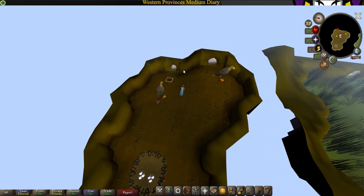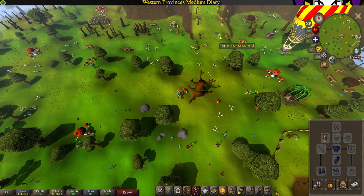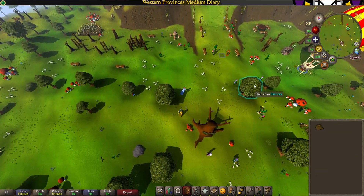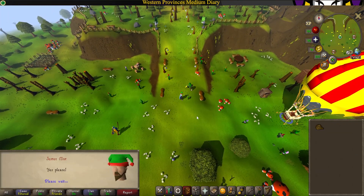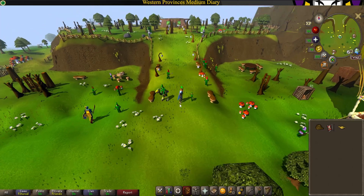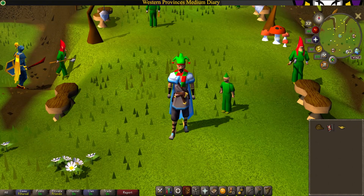Now head to the Tree Gnome Stronghold to collect your reward, just north of the Spirit Tree. Talk to the Gnome Child for your reward. And that is the Western Province Medium Diary completed — I hope this guide helps you guys, thank you all for watching and I'll see you all next time.